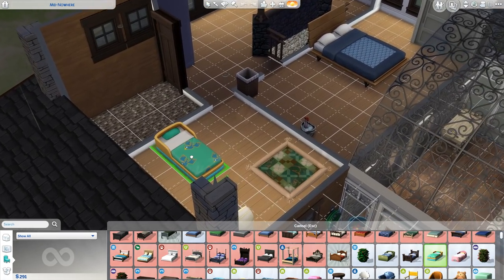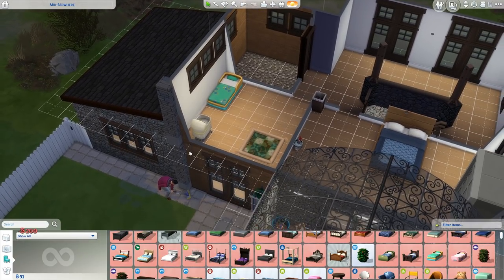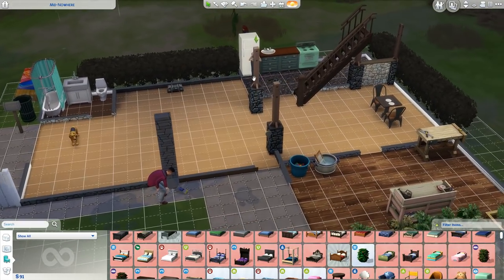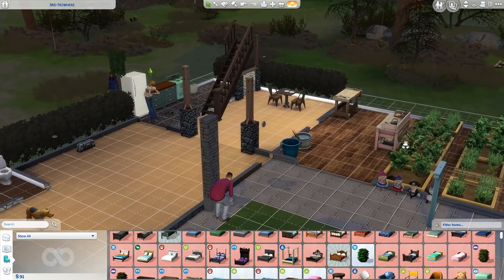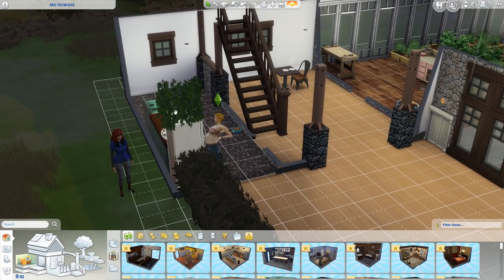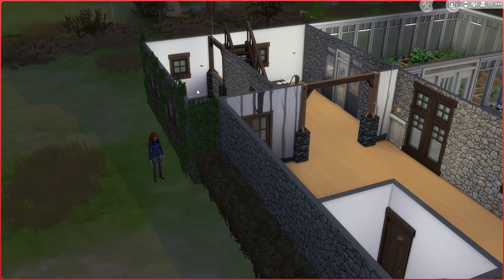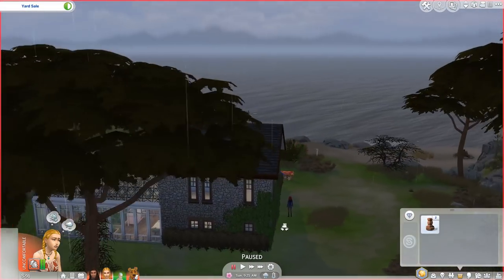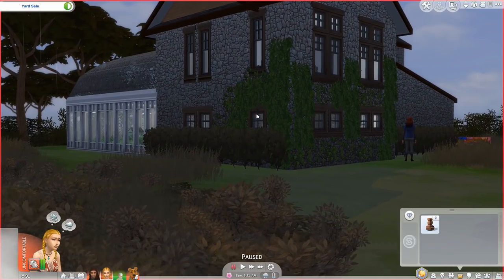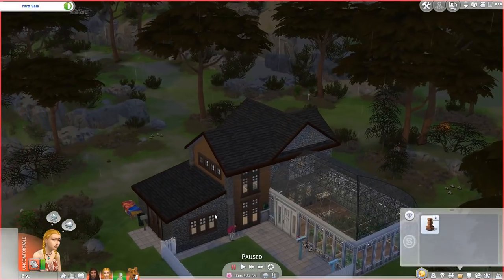I like this bed out of all of them - that's pretty much all we need for a toddler, honestly. They have a bed, that's all they need. Also, I put vines on the walls which I kind of like the look of, but the problem is vines and walls don't change color with the season, so they're bright green and the walls are brown - it looks a bit dumb.